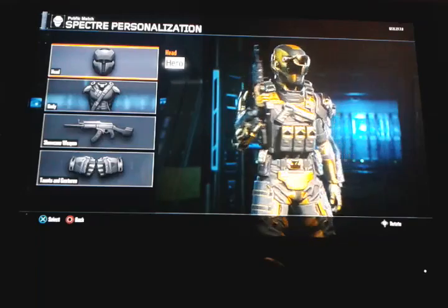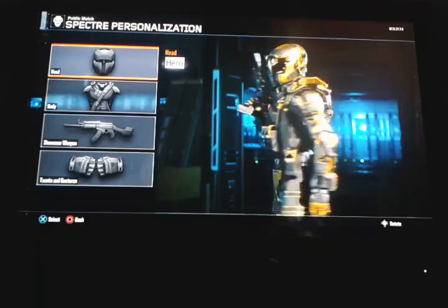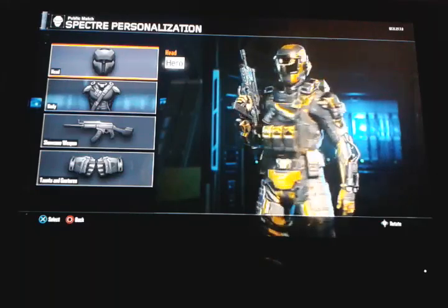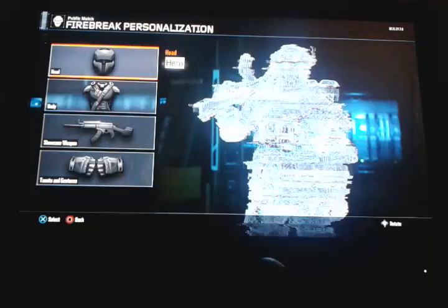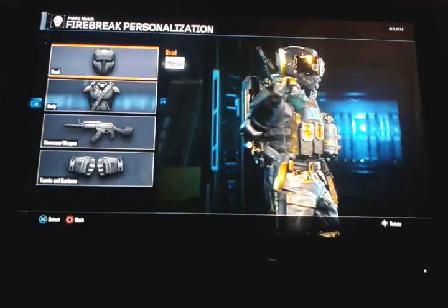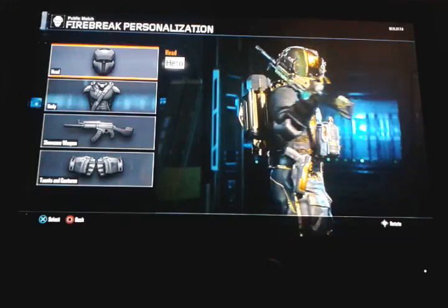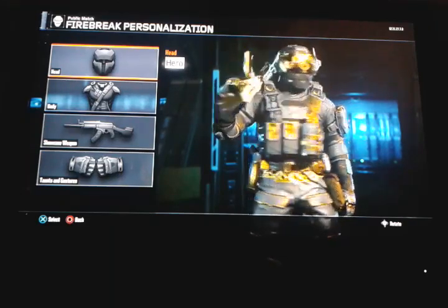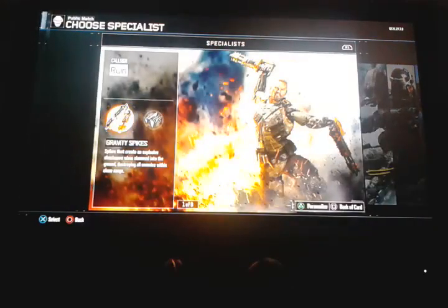The last specialist was the fire guy. I had to get six kills with the fire and four kills with the heat wave, which was really pretty easy. Unfortunately I didn't make a video for it — sorry about that guys. Here he is, all done! Gold hero armor and helmet. I'm also going to change the color of the guns.